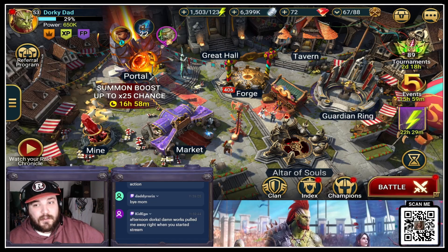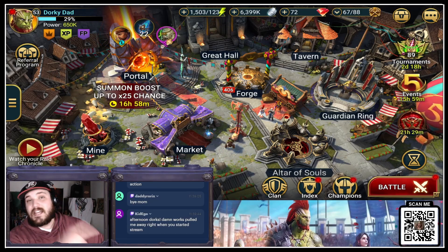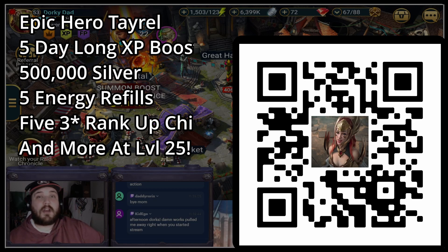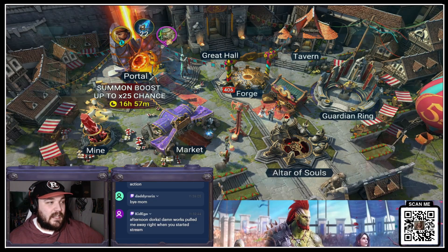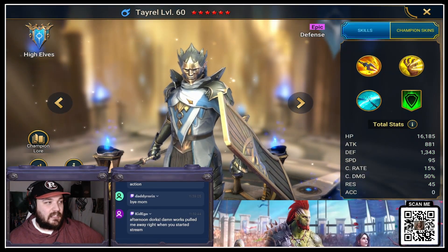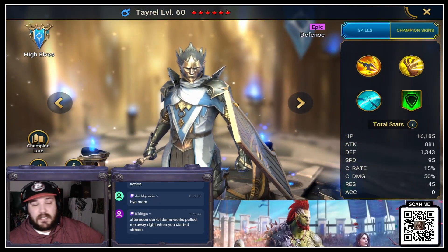Before we get into that, I got some really exciting news. Raid Shadow Legends, in partnership with me, has increased the benefit of trying Raid Shadow Legends for the first time. If you download the game using that QR code in the bottom right corner or with the link in the comment section below and in the description, they are upping the rewards. So for the 5th anniversary, until the end of the promotion, we have a new pack available to players who download using that code, worth $100. We're going to get one epic hero, Tyrell — a high elf defense character, and he is really, really good.